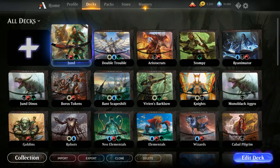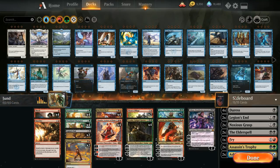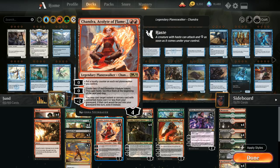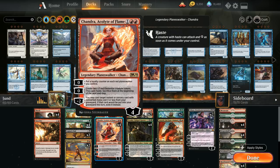Today we're taking a look at a Jund midrange deck that we'll be playing in best of three, so we've got a sideboard here as well. The idea behind the deck is that we're playing some of the same sacrifice synergies you might see in a Rakdos aristocrats deck with Mayhem Devil and Chandra, but we're also taking more advantage of Chandra's minus two ability to get back instants and sorceries from the graveyard, as we have some very powerful options in the sideboard that Chandra can get back as well.